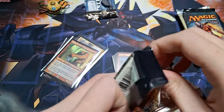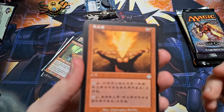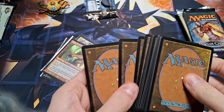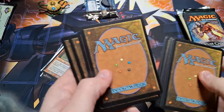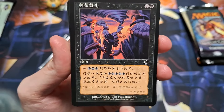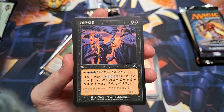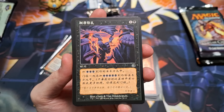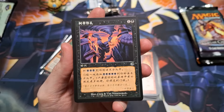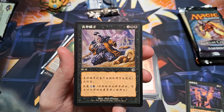Both Dissension and Kamigawa were around when I collected Magic as a kid — it was around the Unhinged/Ravnica era. We also had a lot of Scourge back then, hence my previous video of the Scourge fat pack. Let's see if we can pull some great cards from this Dissension pack and if I can recognize any of them from back in the day.